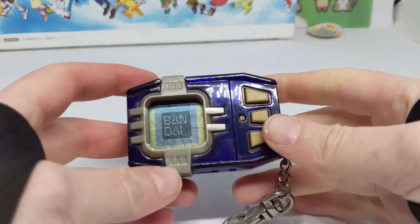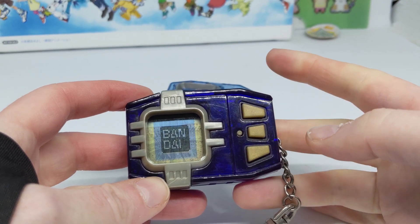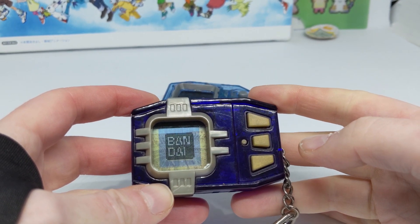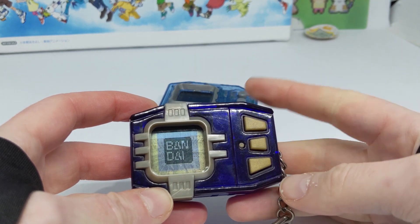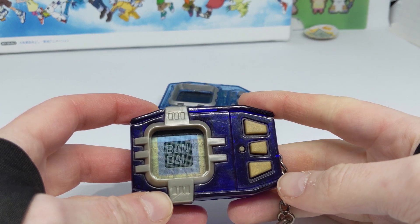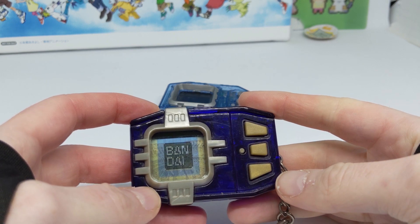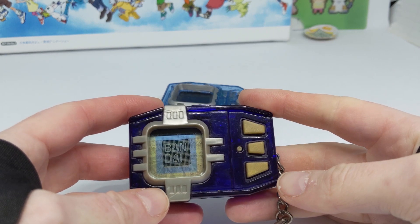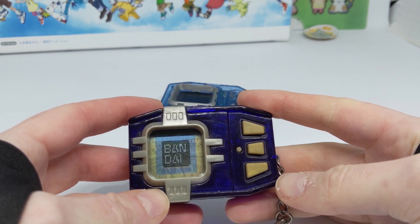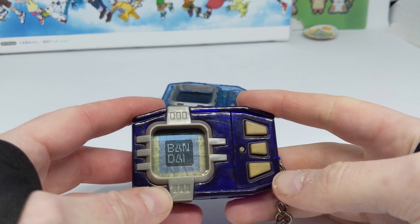I've got here my Digimon Pendulum Progress Animal Coliseum version. Even though the child level is sort of bipedal, every other evolution from that has four legs or more. So I think I'm going to be aiming for maybe Bi-Humon. I haven't actually had much luck with this version before — I've only ever reached Ultimate twice on all the Pendulum Progresses, and only on version one, so this is version three.